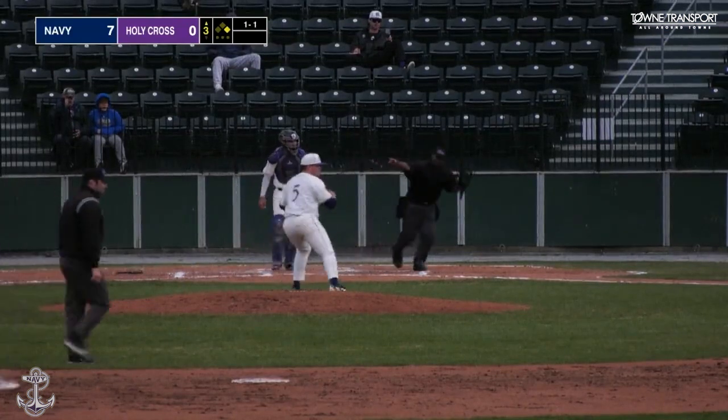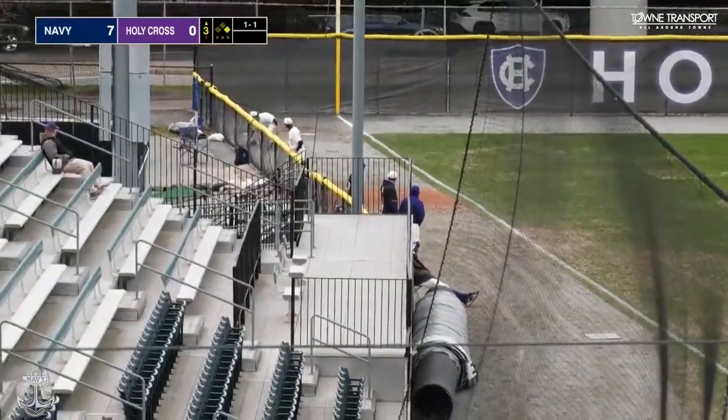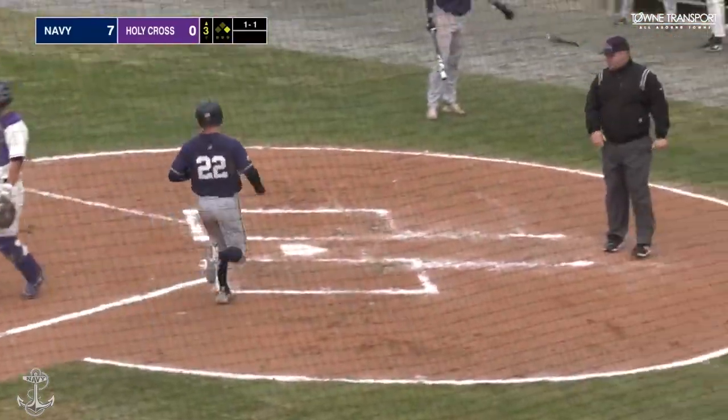1-1 pitch. Grounded down the third baseline for a base hit. The ball rolls all the way into the corner near the Holy Cross bullpen. Rabah being waved around third. He scores with ease.